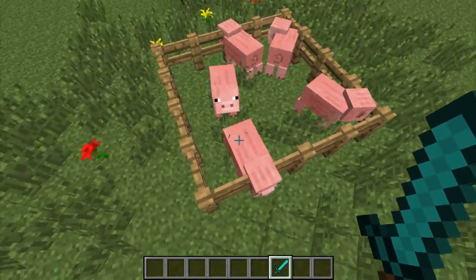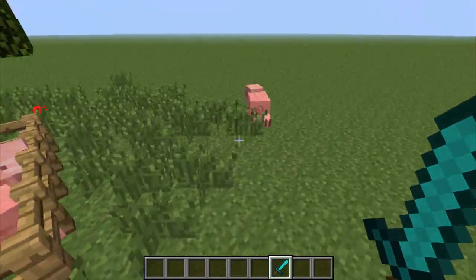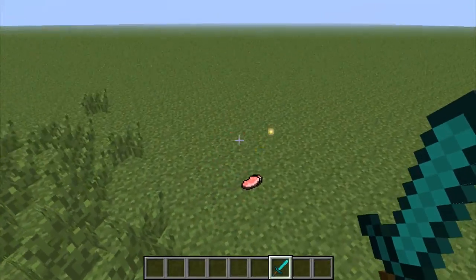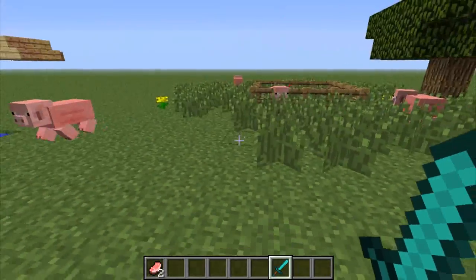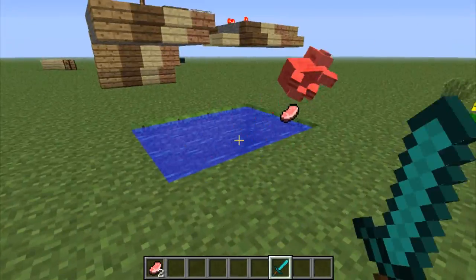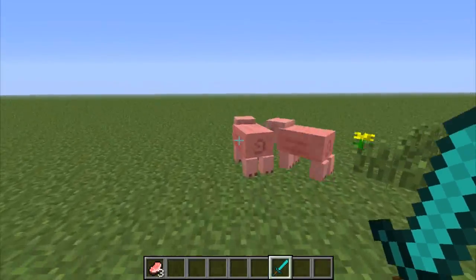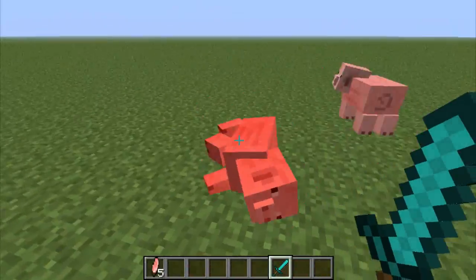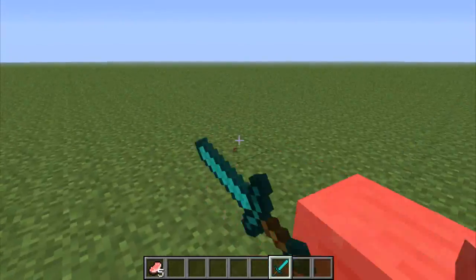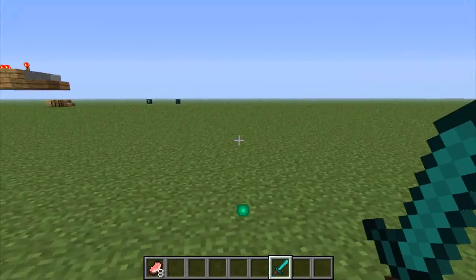Two more things left in this update. One of them is pigs — now if you kill a pig in survival, you should get between one and three porkchops instead of between zero and two from the previous update. So we got one here — whenever you kill a pig now you should get at least one, not zero like before, which is really good.